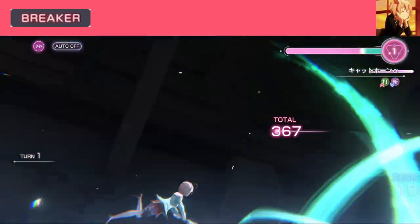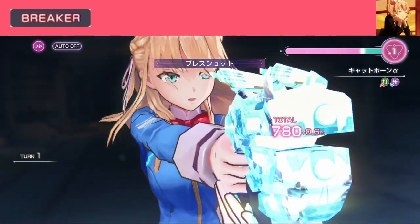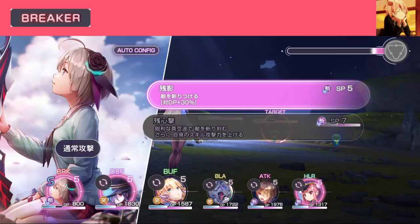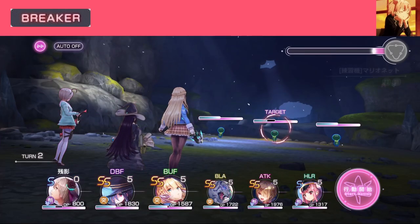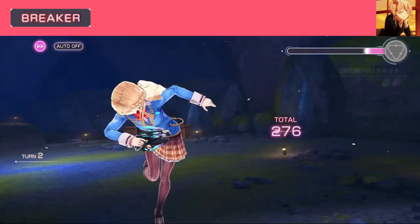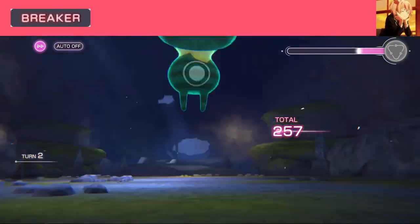Breaker — good for damaging DP, or shield, whatever you call it. Same as Attacker, you will need at least one in your team to strip enemy DP. Throughout my gameplay, having one Breaker is fine if it's just regular content. Even then, I still have some trouble dealing with bosses that have high DP — those motherfuckers are tanky.